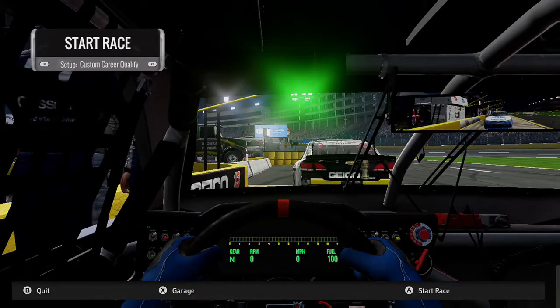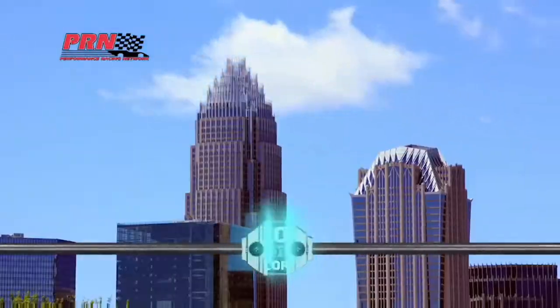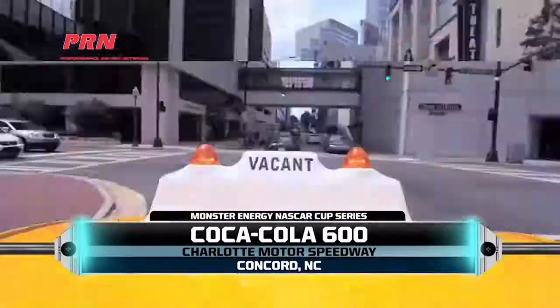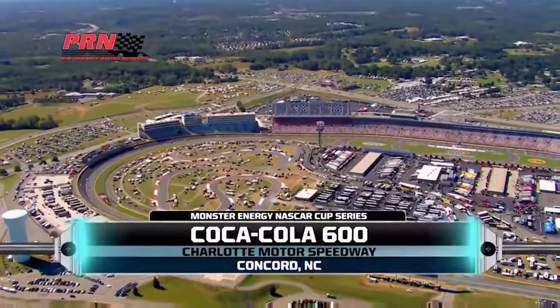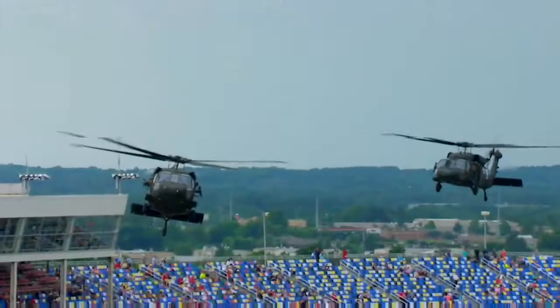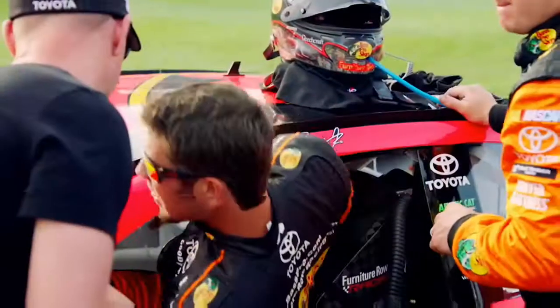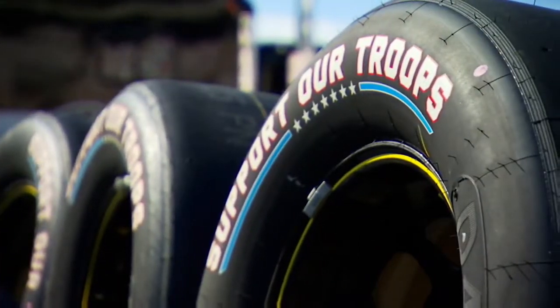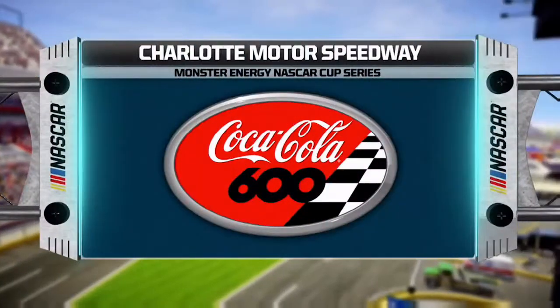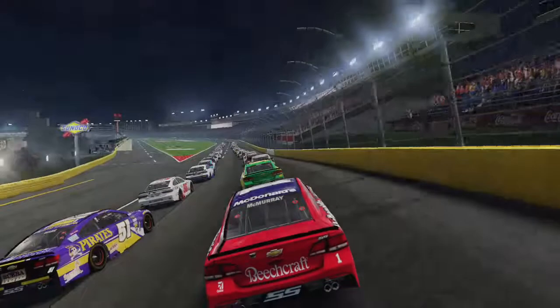I don't need a custom setup, I like to go with the default. We're live from Charlotte Motor Speedway for the running of the Coca-Cola 600. Today's event is one of the more unique races on the NASCAR schedule — at 600 miles, drivers and crew alike will face the ultimate test of skill and endurance. In 2016, Martin Truex Jr. dominated this race leading 392 of 400 laps, so he's definitely one of the favorites today.